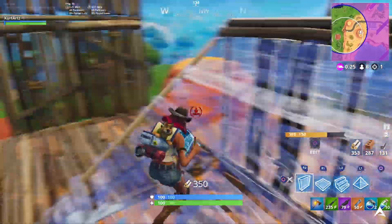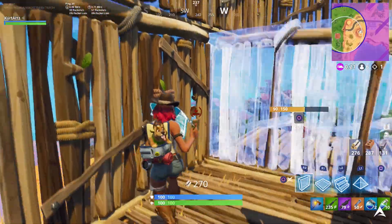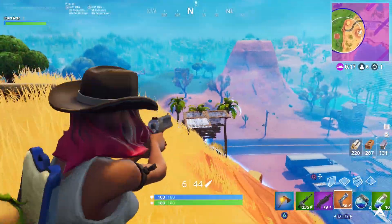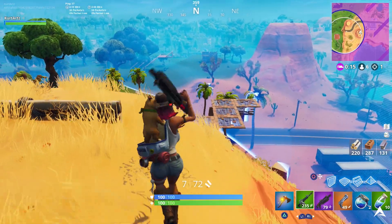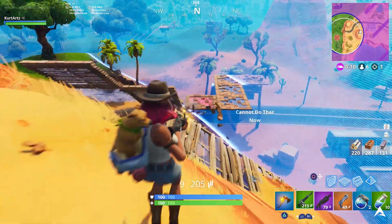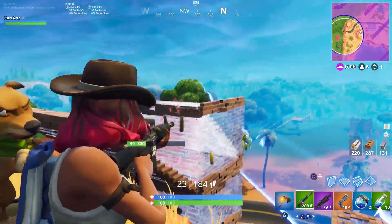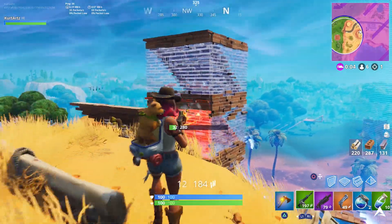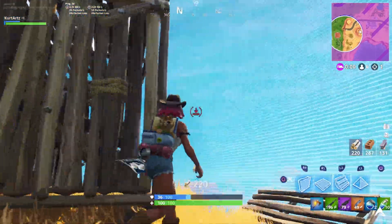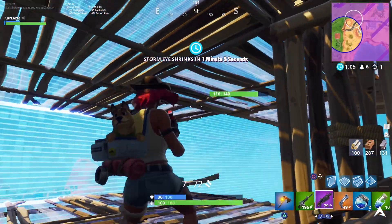Before we end the video, I want to let you guys know something important about this challenge. If you go to any of the locations shown today and don't see a streetlight pole there, it is actually possible to break this challenge — or at least break the streetlight poles. You can't break them with your axe, but if you place any building material over the pole it will break it, and then you'll have to wait for another match to grab it in that location.